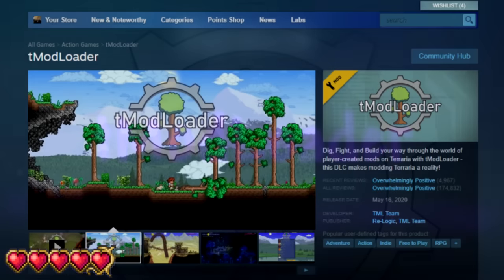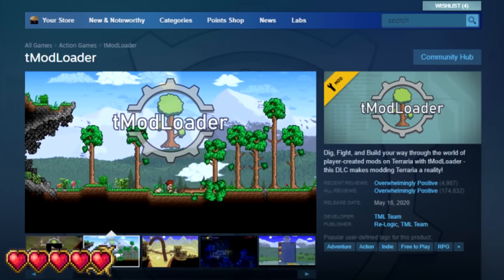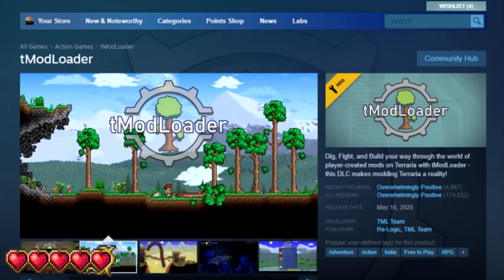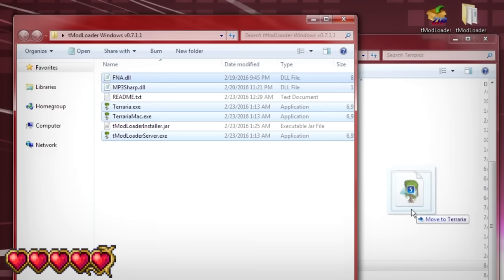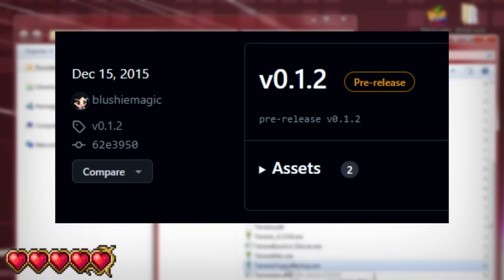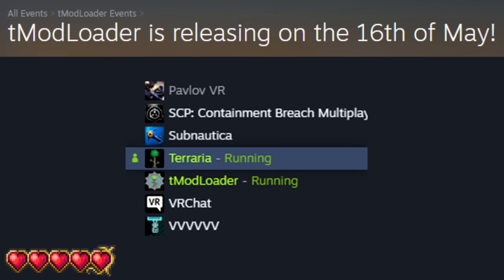T-Modloader. Everyone obviously knows what T-Modloader is, but before officially becoming an add-on to the game on Steam, T-Modloader was slightly harder to install and get working. T-Modloader was initially released in December of 2015 by Blushymagic, with installation being fully manual and not being officially endorsed by ReLogic. And it wasn't until May 16th, 2020 that T-Modloader would officially release on Steam as DLC alongside Terraria itself.